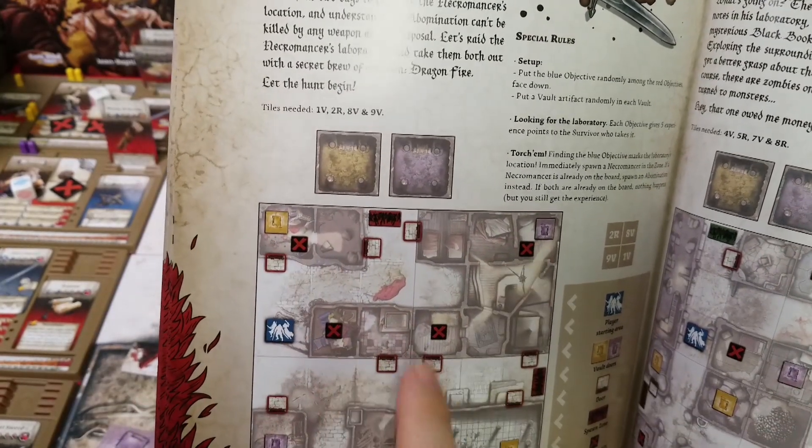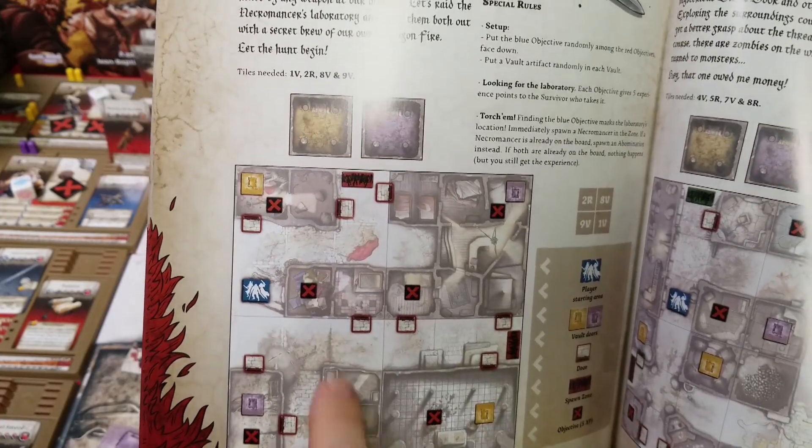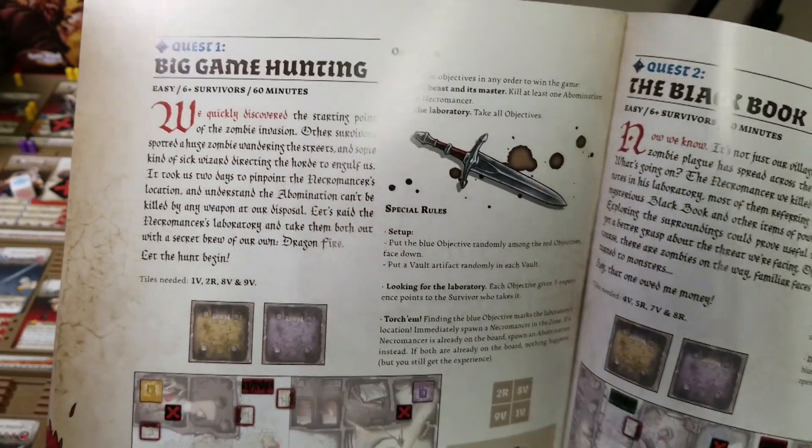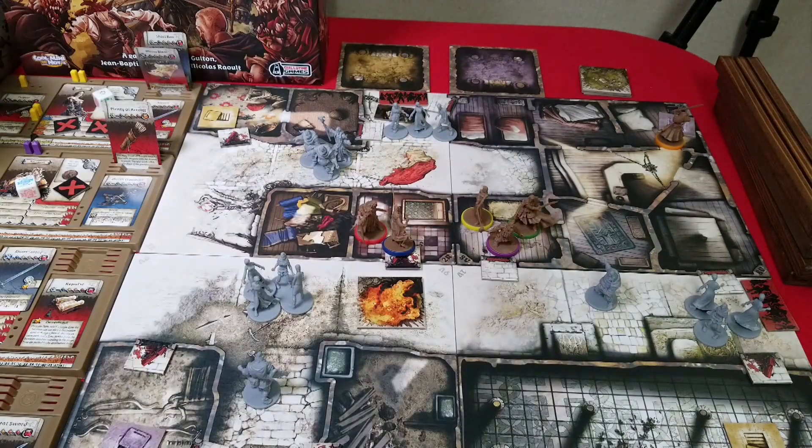One, two, three, four, five, six, seven. Yeah, we got all of that and slayed the beast and its master and raided the Laboratory. Count quest one as a victory. Thanks for watching, everybody. Let me know if you spotted any errors or have any better ideas regarding strategies. Zombicide Black Plague so far is proving to be a very enjoyable solo game. The artwork is great, the figures look good, the maps look good, and the rules are not too bad. There's some things that are easy to look over — you just have to take your time and be careful. But very enjoyable. Thanks for watching, everybody. I'll catch you later.